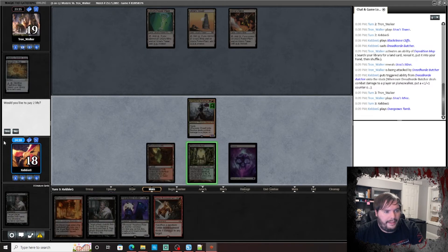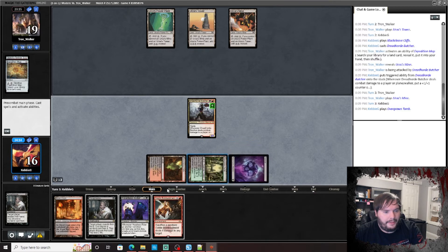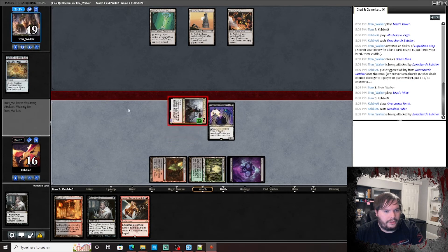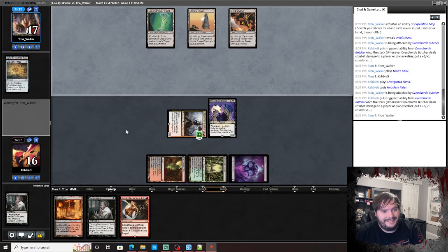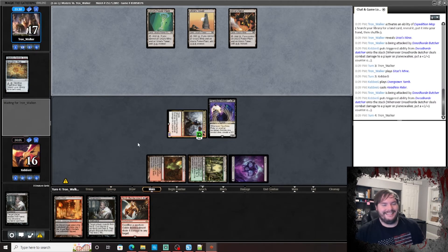Play that untapped, Headless Rider. Pop. Next turn I can Thoughtseize plus Goblin Bombardment. I don't know if that's actually good but we'll do it. Hopefully at that point he might have something castable.